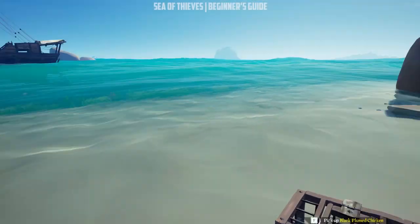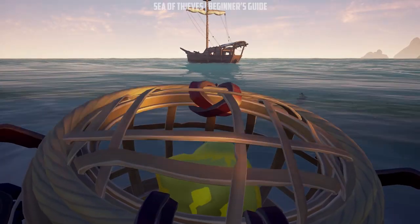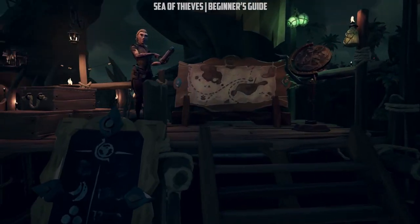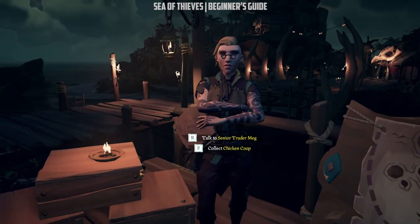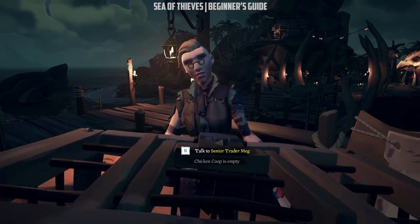Sea of Thieves has three different types of animals: chickens, pigs, and snakes. But each island has no more than two, so no island will have all the animals at the same time. After we find out what is required, mark your destination on the map and then collect the crates needed from the merchant.